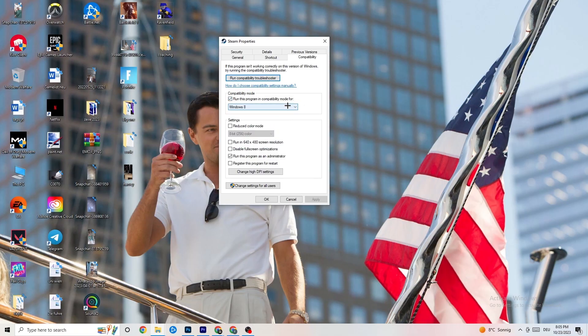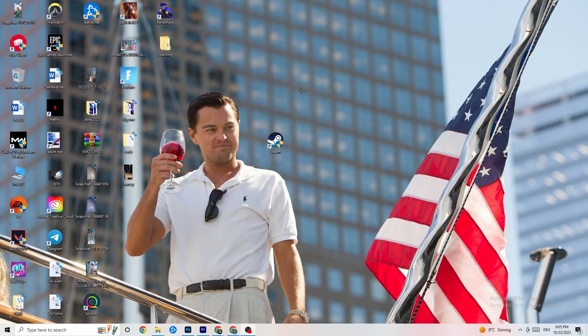Select the latest Windows version you have. Then disable 'Reduce color mode', disable 'Run in 640x480 screen resolution', disable 'Full screen optimizations', and enable 'Run this program as an administrator'. Hit Apply and OK, then restart your PC. This will help reduce crashing issues.